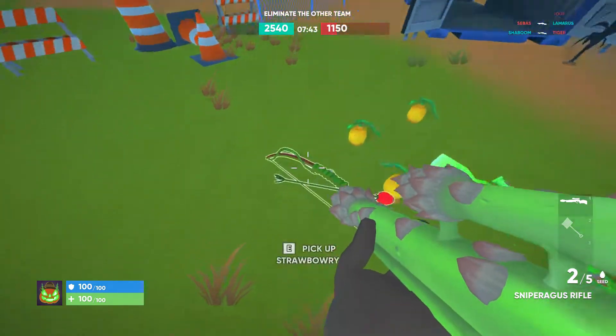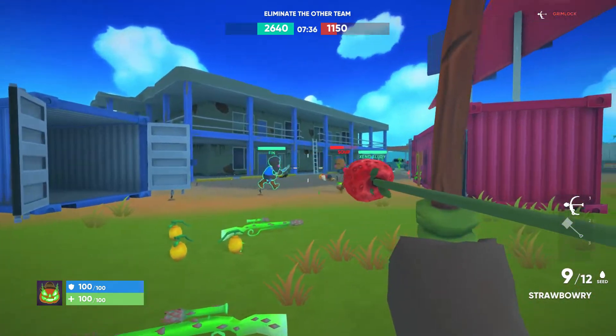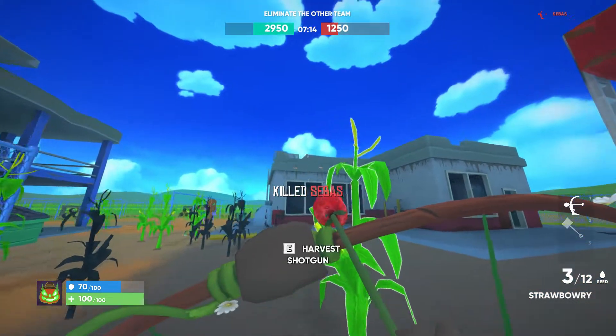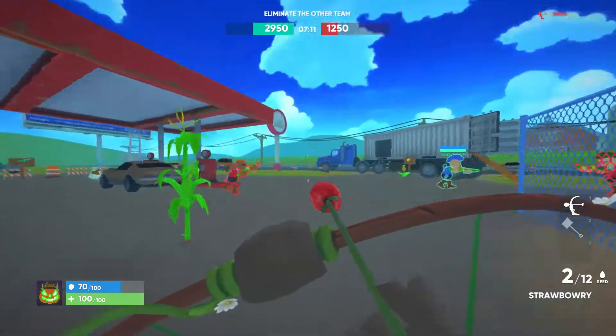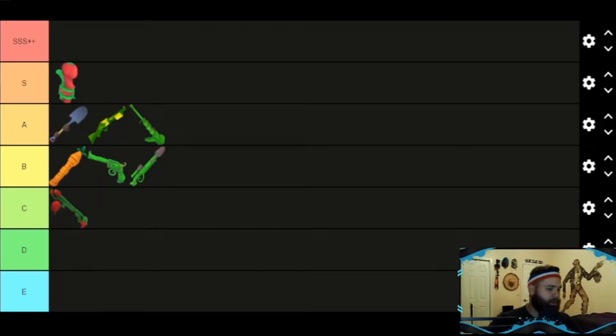For our next weapon we have the Strawberry, which is the bow and arrow of this game. It is a one-shot kill for a headshot and about two to three shots for a body shot. Max ammo is 12. It's not the most accurate weapon but you run just as fast as you do with your shovel, and ammo spawns pretty quick. I think I was too nice to it last time. I'm dropping this down to D tier. I'm not really good with it — it's not a weapon I'm going to specifically go out and find.